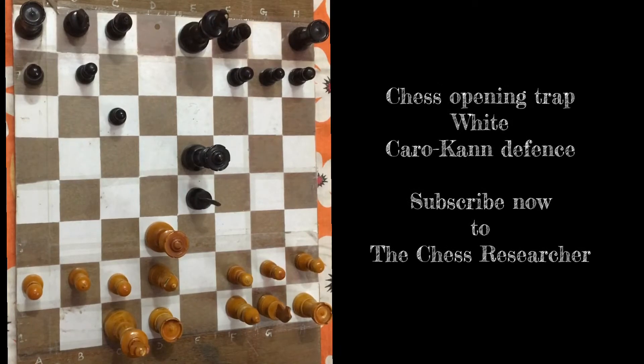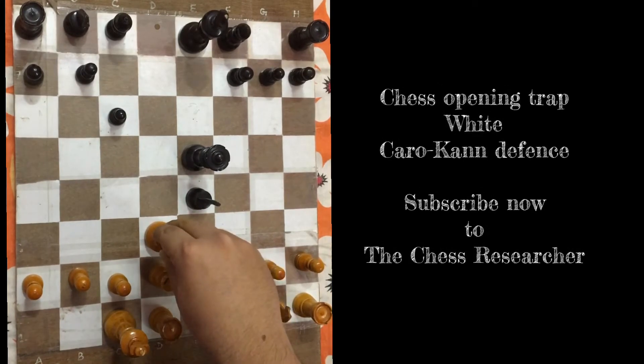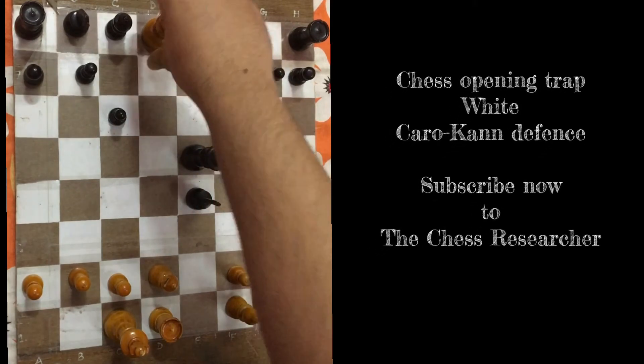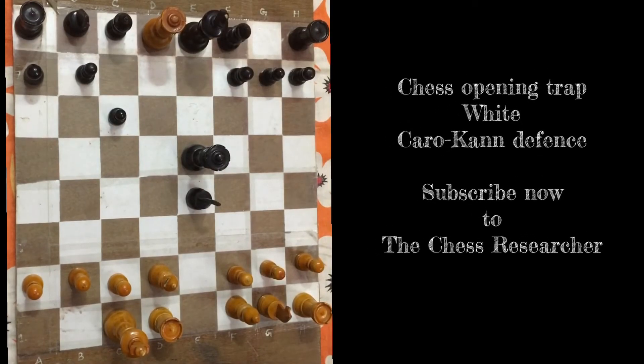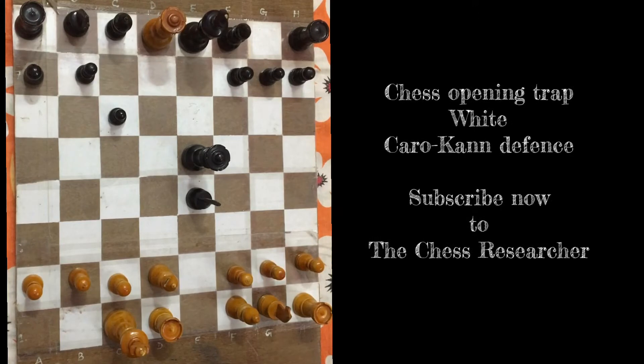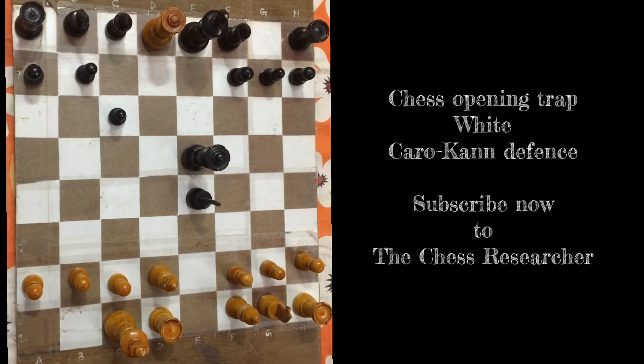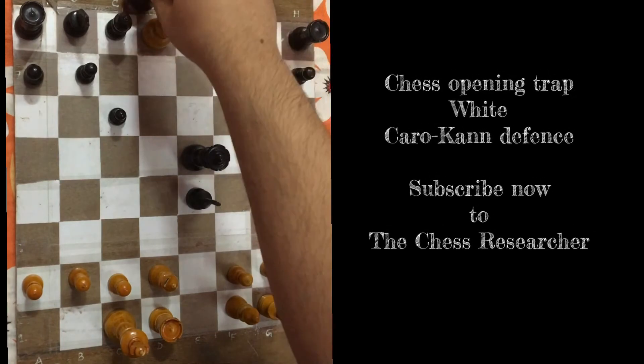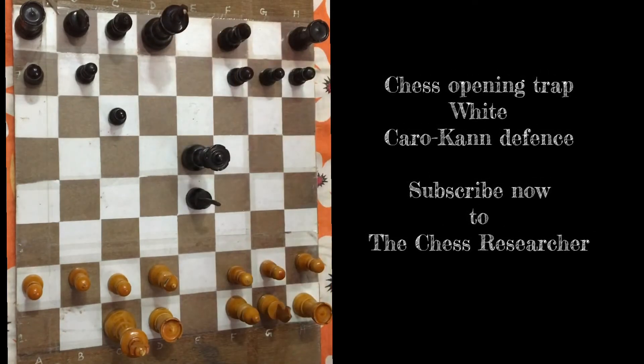This is mate in three. It starts with an awesome queen sacrifice - queen d8 check! The queen is sacrificed for the mate. King takes queen is the only option.